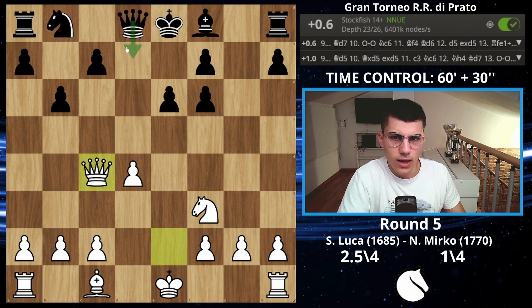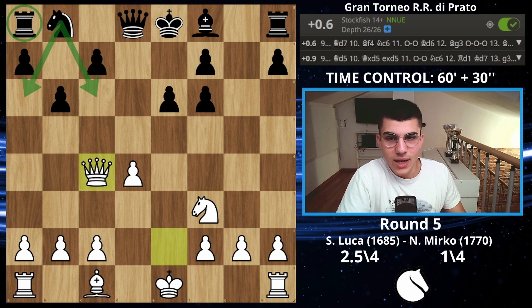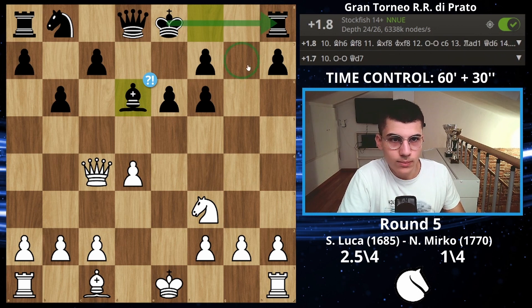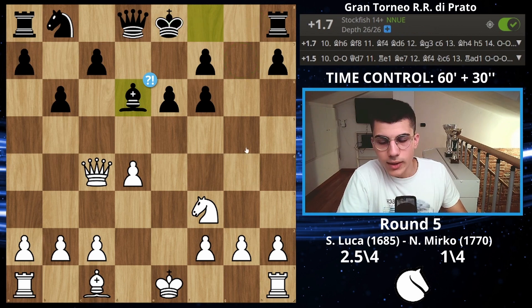Apparently you're supposed to play queen on d7, because you want to develop the knight — the problem is that if you can't develop the knight, the rook is stuck and you are really passive. He decided to play bishop on e6, probably because he wants to castle, although you really don't want to castle if you don't have a g-pawn — it's too risky, especially since I can castle long and destroy you.